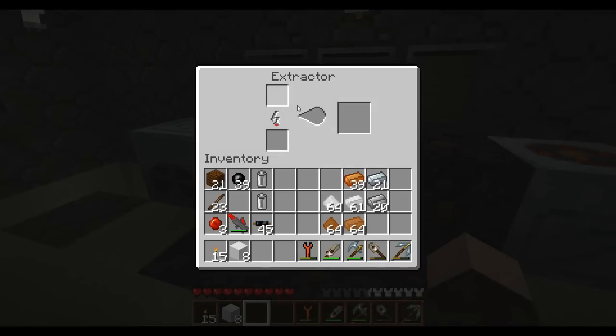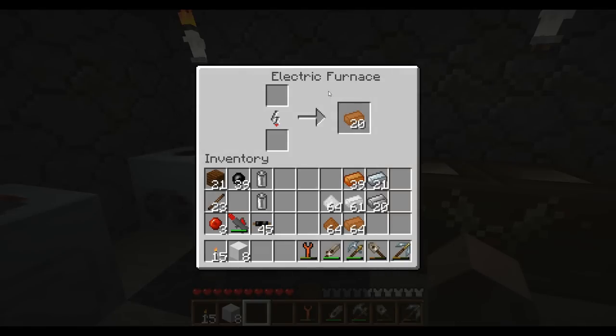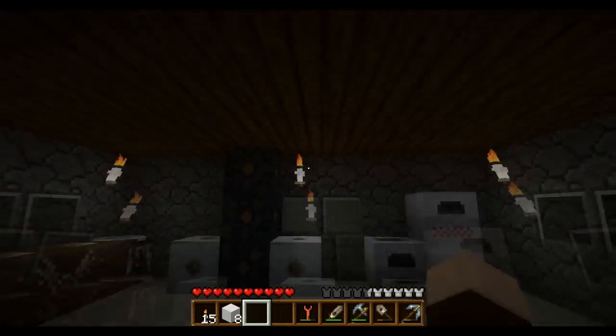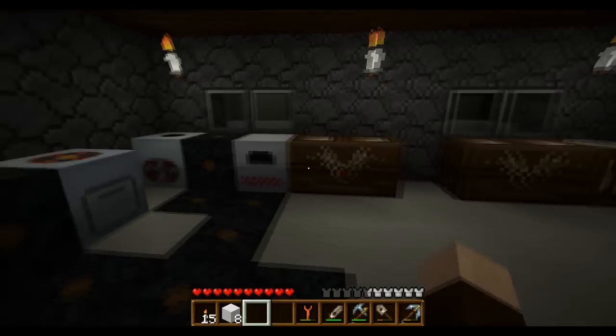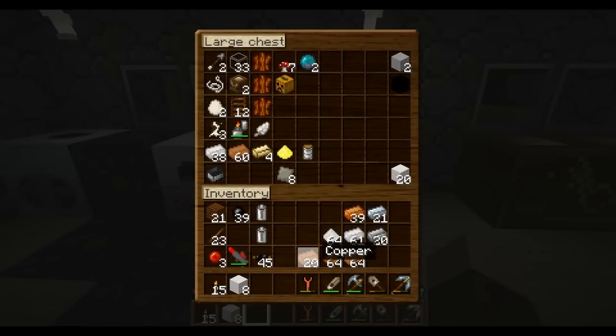The more basic stuff would be my extractor — you stick raw wood in there and it extracts the rubber, which you need to make the cable and all kinds of stuff. And my macerator — this is probably the coolest thing ever, and this is what makes the game amazing. You stick a piece of ore in here and it turns it into two dusts. So one piece of ore equals two dusts, and then you stick the dust in a furnace — it doesn't have to be an electric furnace, I just happen to have one. This doesn't require any coal or any fuel source anymore. When you first start, you don't have all these things — you're just running off generators and batteries. You'd stick a battery in the bottom and it would fill this up. Every one dust equals a bar, so for every one piece of ore you're now getting two bars — and that's obviously what's up.